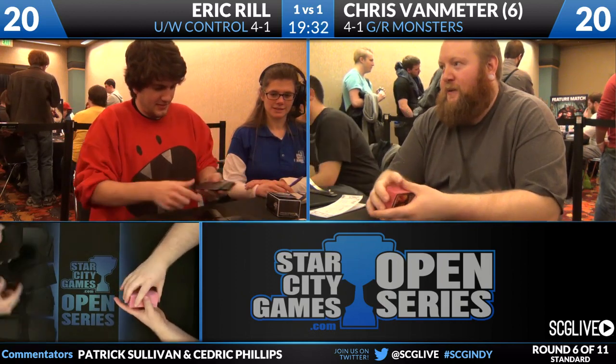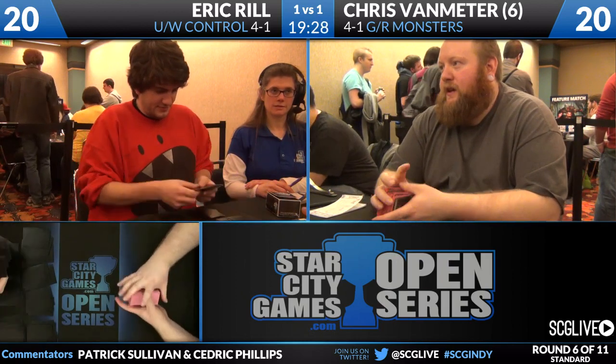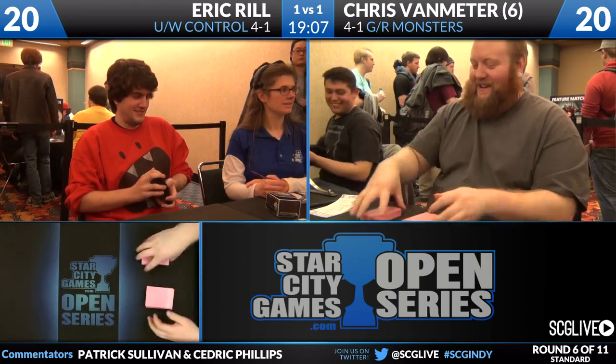I'd much rather be on Xenagos or Domri. Thankfully for Chris, he has three Xenagos and four copies of Domri, so he's got plenty of good Planeswalkers. On Eric's side, he has a Pithing Needle he can bring in to fight over Planeswalkers, and an Aetherling is potentially good here. Two copies of Celestial Flare — a good answer to Mistcutter Hydra particularly and attackers in general — so he can clean up his deck around the margins, but he doesn't have any enormously impactful cards to be bringing in.